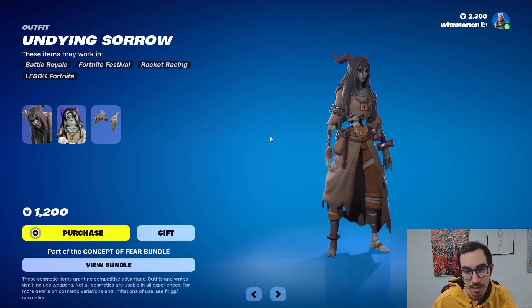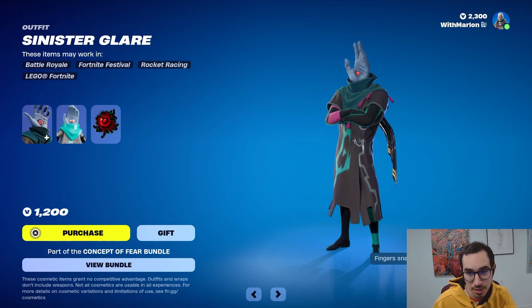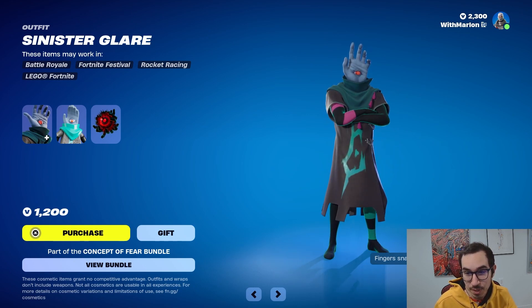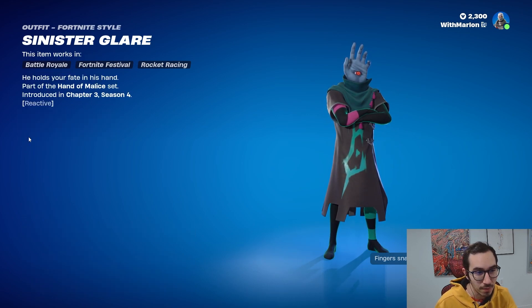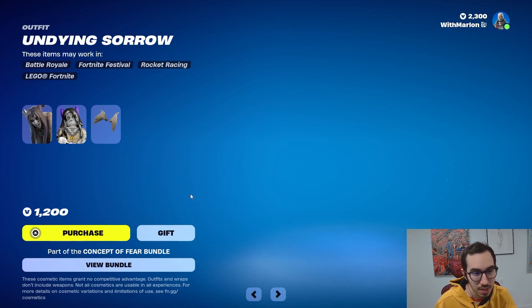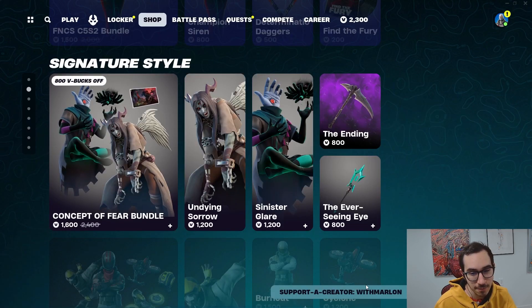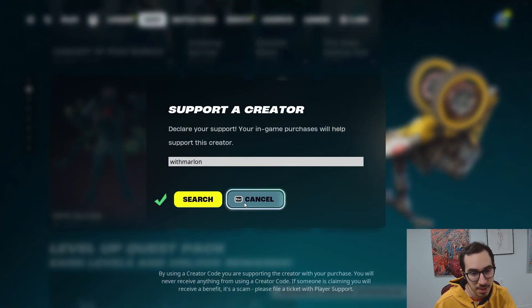This is kind of drip. Sinister Glare? That's actually fun. Fingers snap with eliminations? That's so cool. This ain't reactive, but it's still cool. 1600, that's a deal. And use code with Marlin when you're thinking about it.